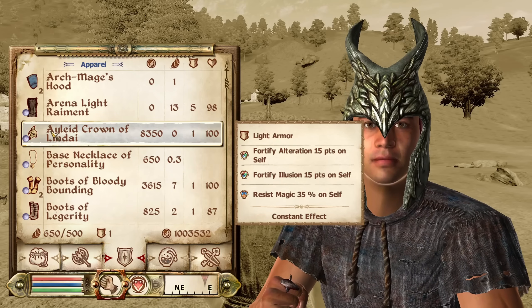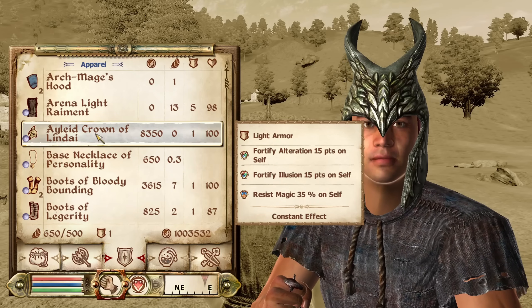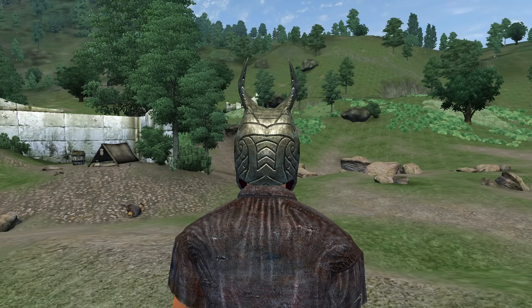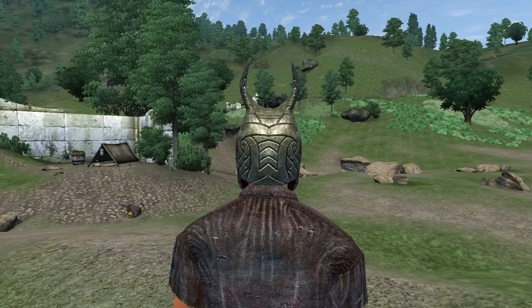Then, we have the Ayleid Crown of Lindai. The Ayleid Crown of Lindai can be picked up in the Ayleid Ruins of Lindai during the quest Secrets of the Ayleids. It is light armor and has enchantments of Fortify Alteration and Illusion for 15 points each, and Resist Magic for 35%. It has an armor rating of 0 and a value of 8,350 gold.